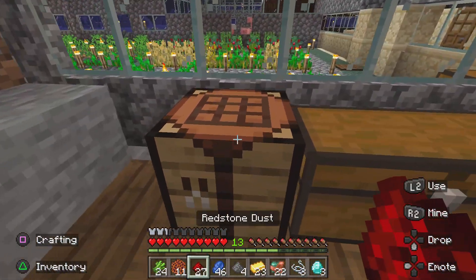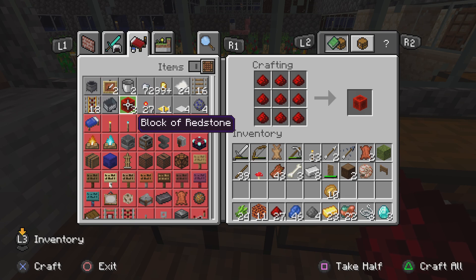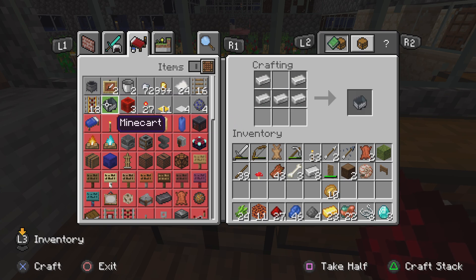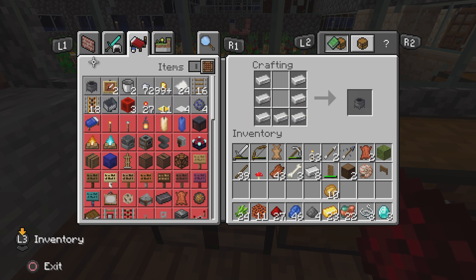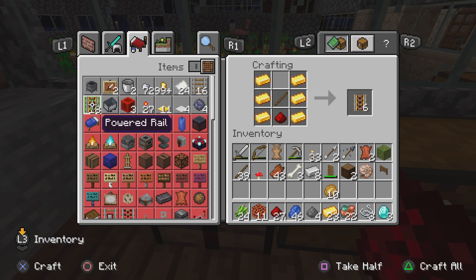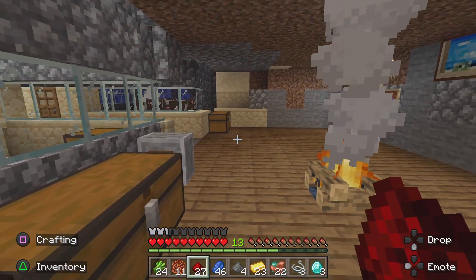Alright, we got redstone dust. I can make blocks with it. I could also make a redstone torch — I don't know if this would be better than regular torches. There's also a soul torch option. I think I could make a powered rail too, so is a power rail worth it over a block of redstone, or should I just do the torches? Maybe when I connect the sides of the island together I'll need a faster way to get up and down, but I'm gonna need more gold and more redstone.